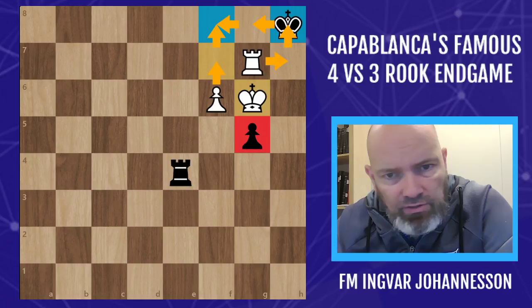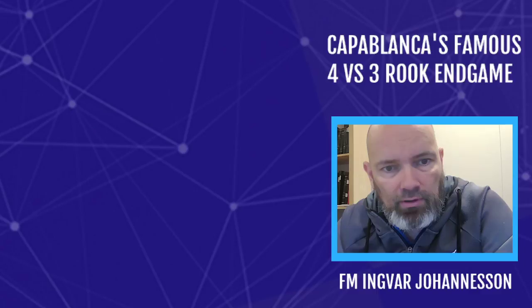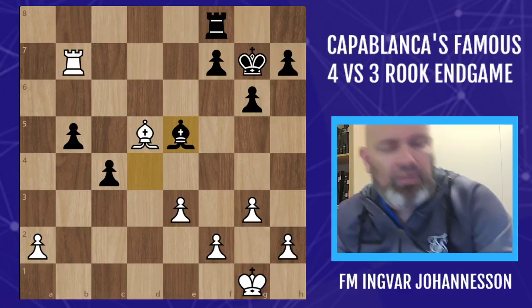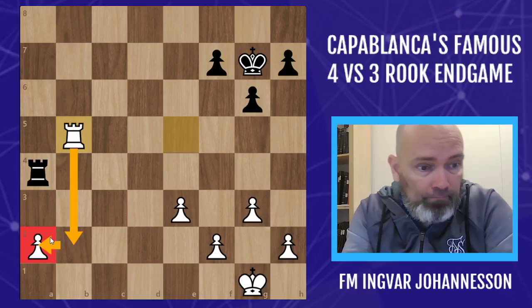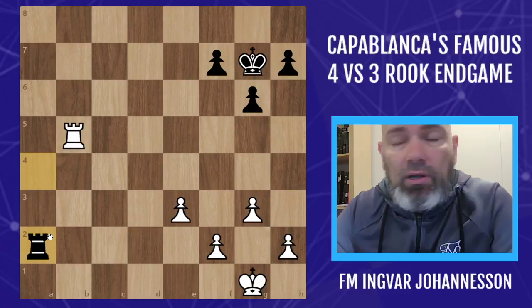The reason I was looking at this endgame was that one of my friends was playing a tournament. I'm going to switch over to another game. My friend is playing in Serbia - he's an international master, Iceland's latest IM. He got a similar endgame: played rook takes b5 and took on c4. We're going to end up with four against three, just like we had in Capablanca's game.